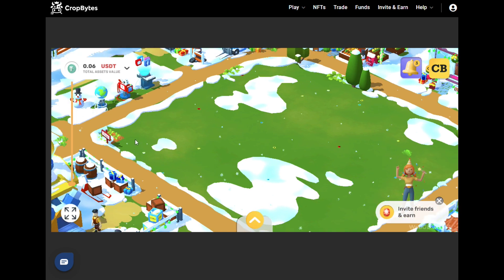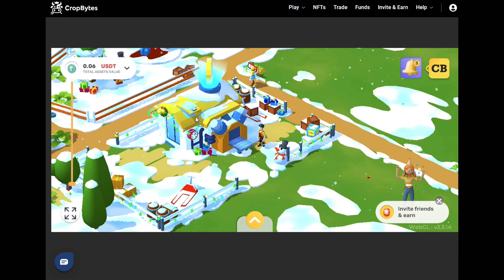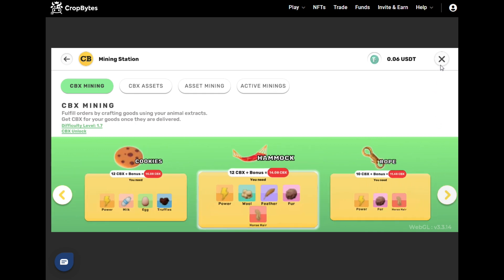Here is the trial land — 20 hours still to go before I can harvest the corn. I'll go to this building here, which has two functions. 'Collective Burn' is where you exchange items to form stronger, better items — for example, combining certain items produces a cake worth 5.62 CBX, or a shirt worth 40 CBX. You can advance and see all the other items you can produce to put on the market and sell.